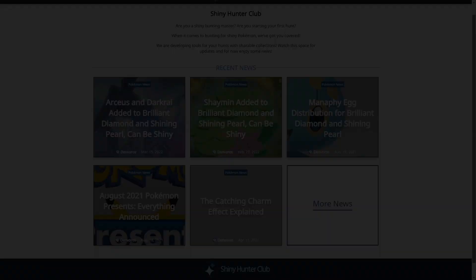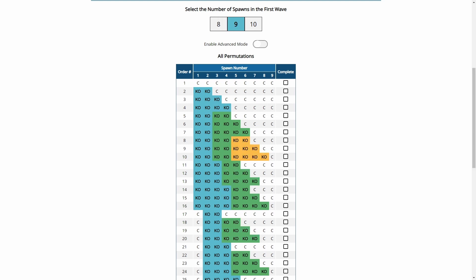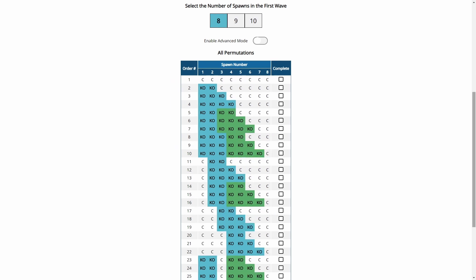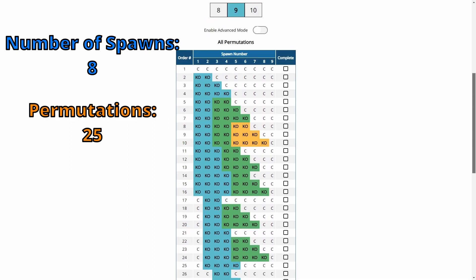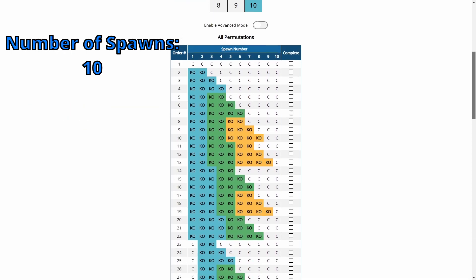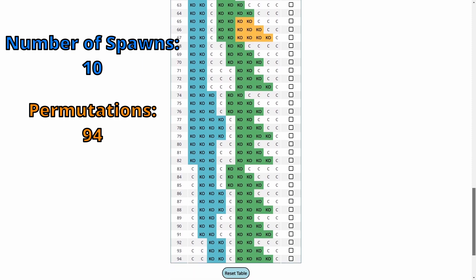Links will be in the description below. Remember how many Pokémon were in the first horde? Use that to select the number of spawns in the first wave, and the chart will update to show you how many permutations there are for us to try. With 8 in that first horde, there are 25 permutations we can go through. If there's 9, that number jumps up to 49, and if that outbreak had 10 in its first horde, good luck to you if you want to go through 94 permutations.